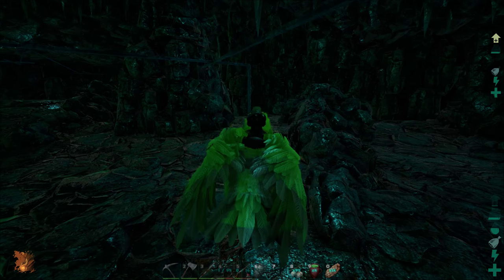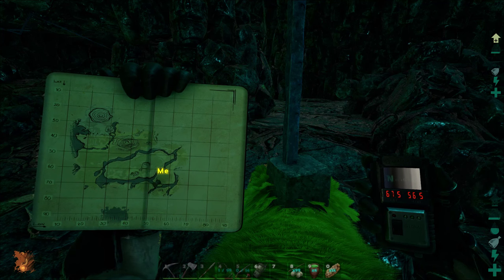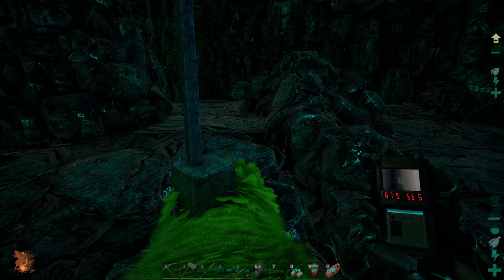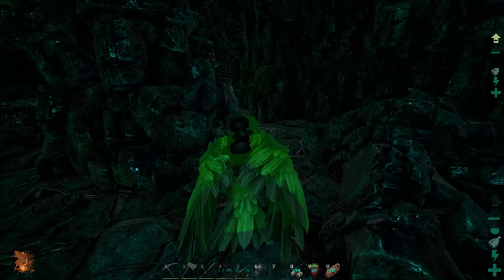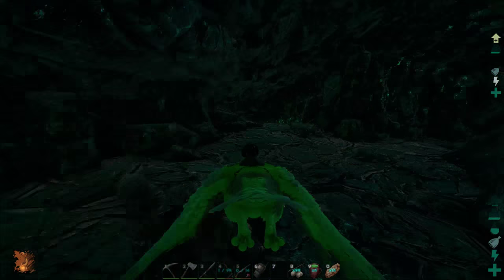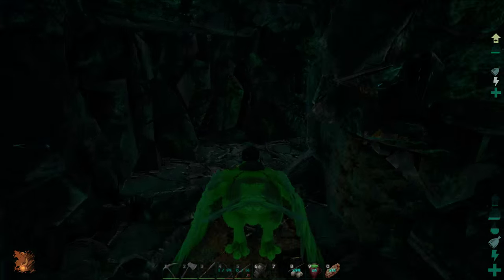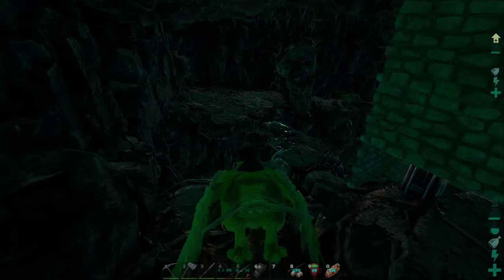Here we are. I've picked my favorite cave — the biggest one, the one with the Artifact of the Pack. It's located right here, and this one you can fly an argentavis into. We can take it around, kill everything, and search for a dung beetle. That's exactly what we're going to do — fly around the whole cave interior and find a dung beetle to tame.